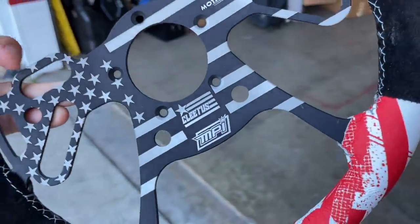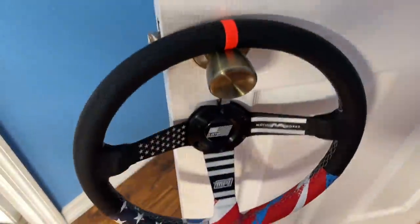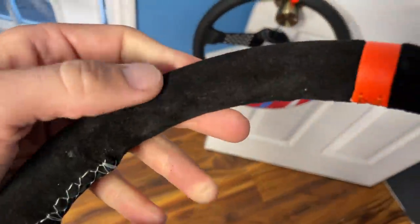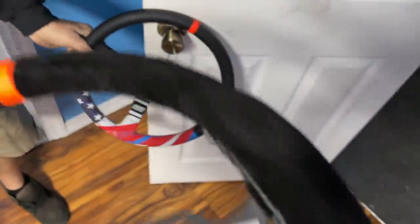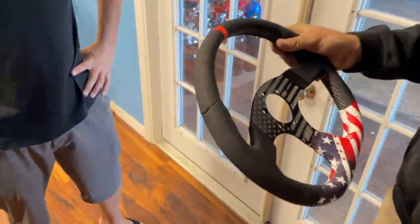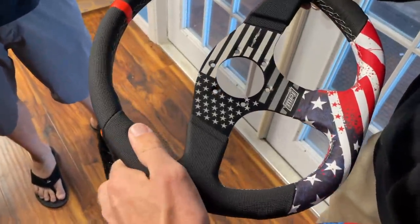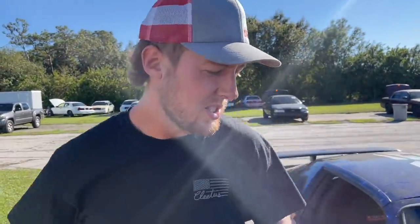Available right now on motionraceworks.com. Got the demo one — that's the first one. Look at the felt texture — this is legit stuff. One of every option: perforated leather, dotted leather with raised dots — it's so grippy. And it's got the thumb holes, which are really nice.